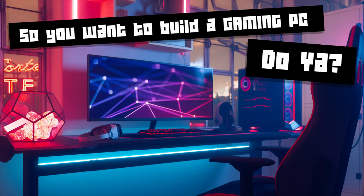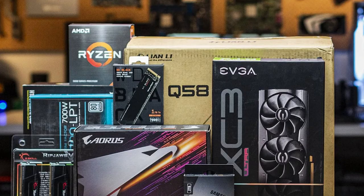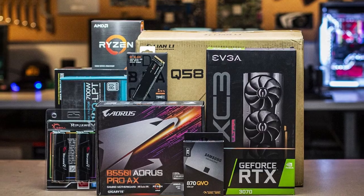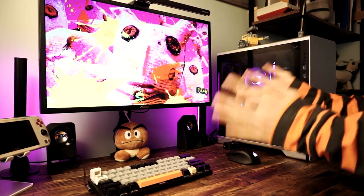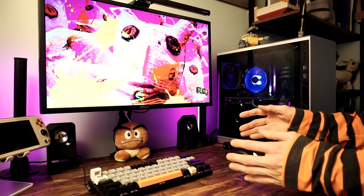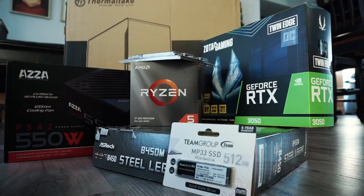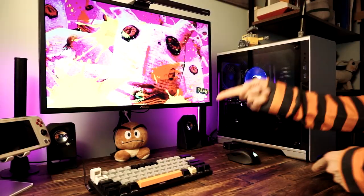You want to build a gaming PC, which is great, but there's just one problem: you don't know what parts to choose. All this stuff you need — CPUs, GPUs, motherboards, and RAM. Which one's the best one for you, and how do you know they'll work together? Surely there must be some way to make sense of this. Well, there is. I'll tell you how to pick the parts for your gaming PC.